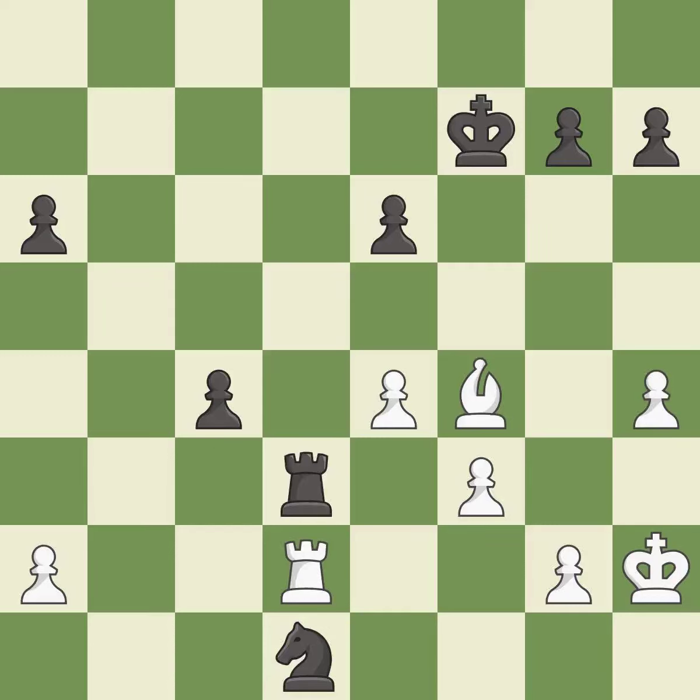This defends the attacked knight. This is the only move that works — it is a great move. Right on target — it is best. This blocks the attack on a pawn that could have been captured — it is best. This takes an open file, a common method for activating a rook — it is best.